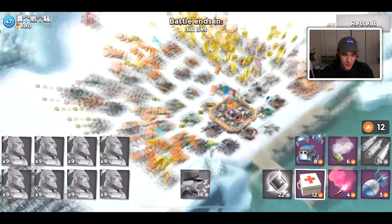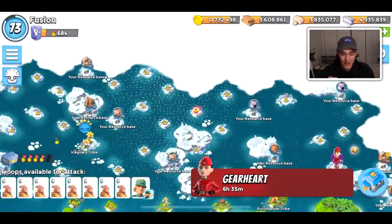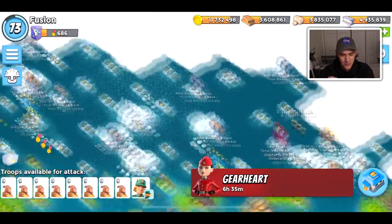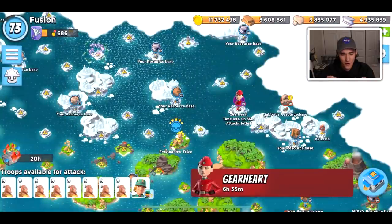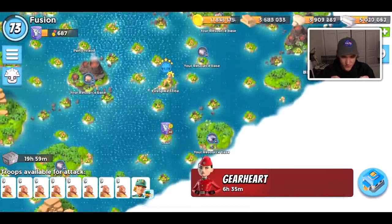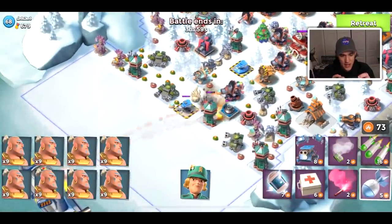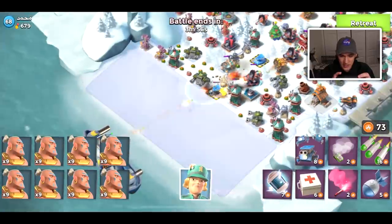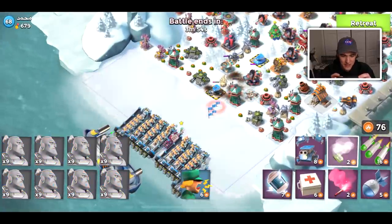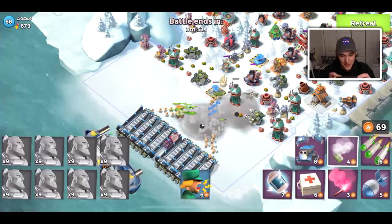I have no clue how the top level players are able to farm up that much loot to get these upgrades done, because it's hard enough for me already as someone that has like six resource reward statues. The top players who are pushing don't have that option — they can't just drop down resource reward statues to get big upgrades done.